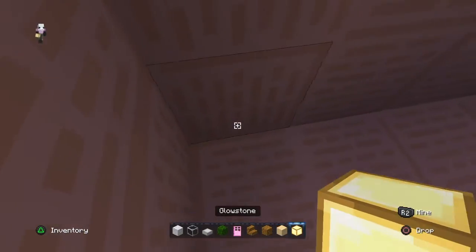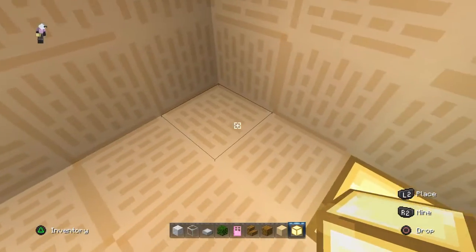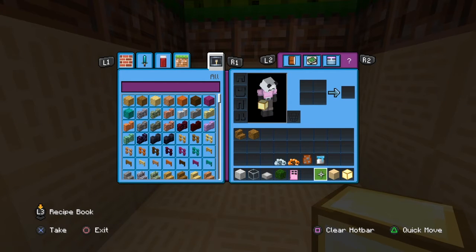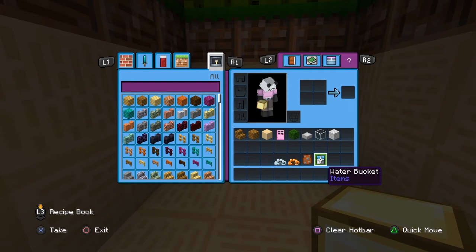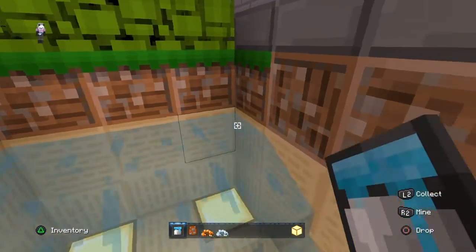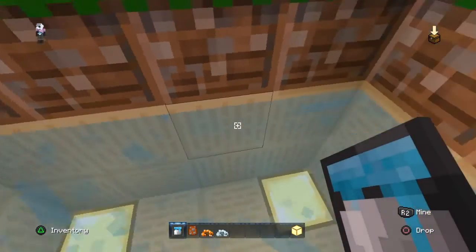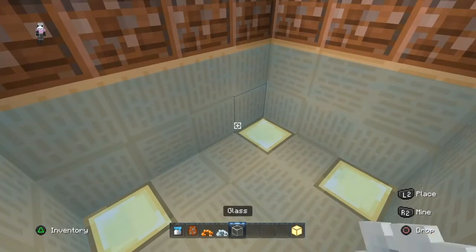Fill in the floor with sand, then put glowstone in the corners for light so your fish can see. Then you can get rid of your leftover sand and extra pieces because that's the last bit you need them for. You're going to need your fish, water, two different pieces of coral, and glass. You need to place your water first, because if you place coral on sand with no water, it will break automatically.